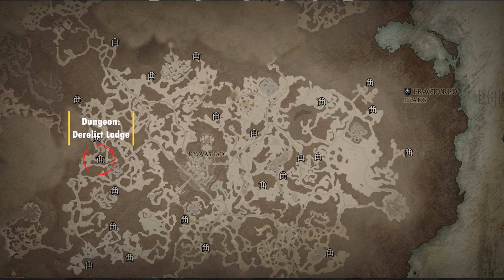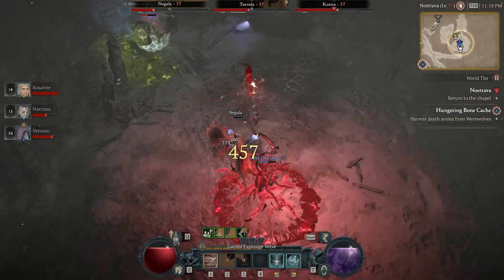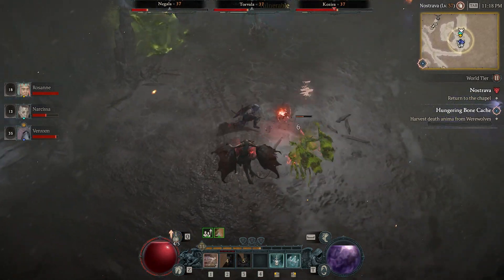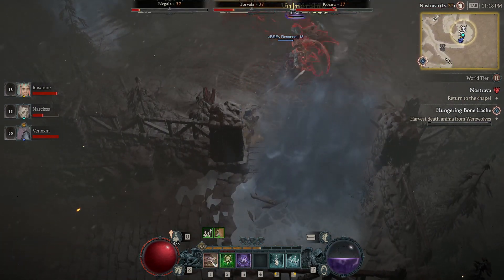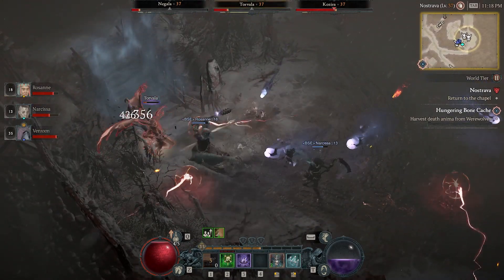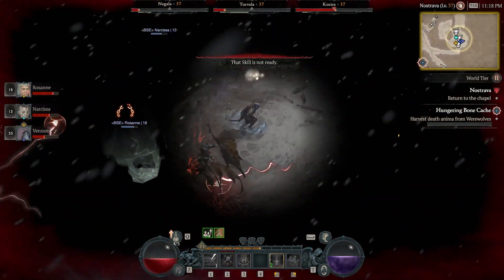Next up, we have the Derelict Lodge dungeon, which drops the Aspect of Explosive Verve, a Rogue-only aspect. This is considered a utility aspect, and your grenade skills will now count as trap skills, so whenever you arm a trap or drop a grenade, you gain 10% increased movement speed for 3 seconds. As a Rogue, mobility is super important, so this is definitely one to grab.